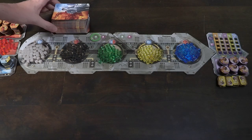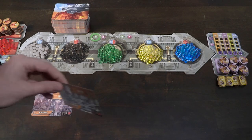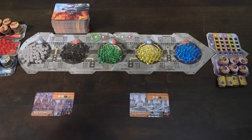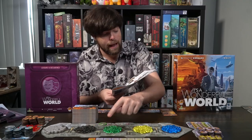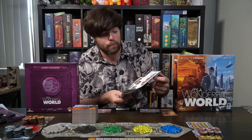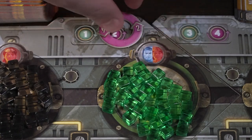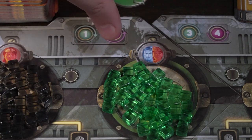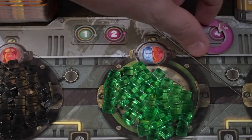Now, I've gotten in trouble before if I'm not mentioning the exact types of resources, so I'll do that now. Afterwards, I'm just going to call them by their color: gray, black, green, yellow, and blue. Materials is gray. Energy is black. Green is science. Gold is yellow. And finally, exploration is blue. So now you have all the different types of resources. You'll take those and put them on each of the circles with their indicated color, then take the round marker, place it on the right side, and place it on number one — green for one and three, and pink for two and four.